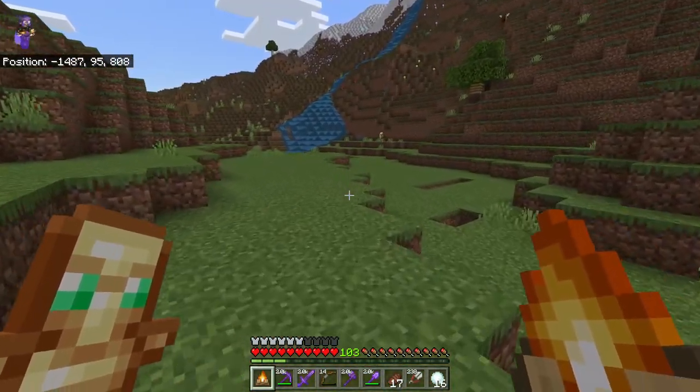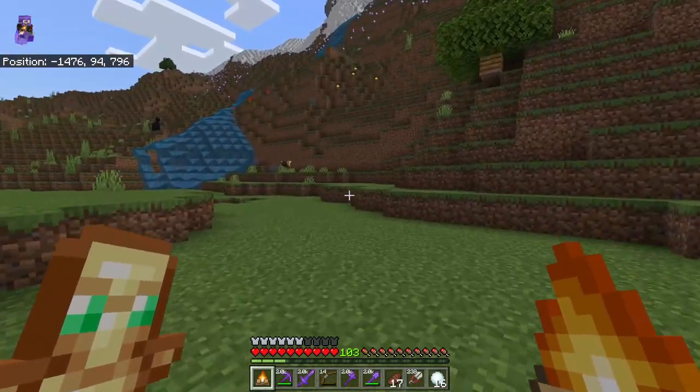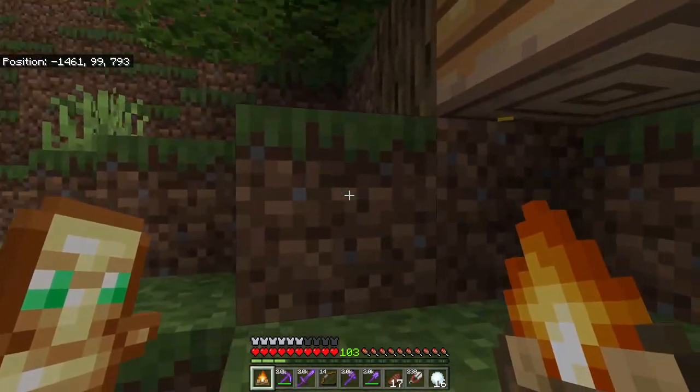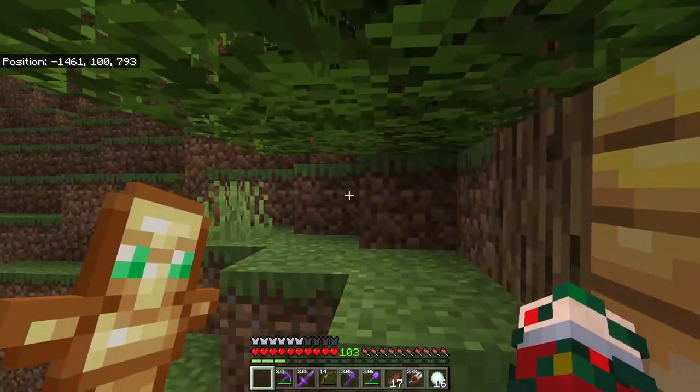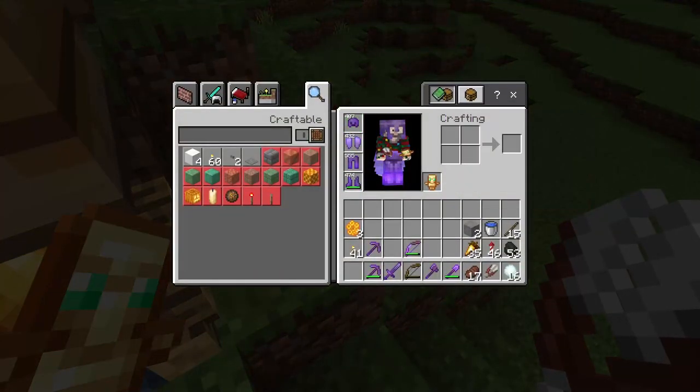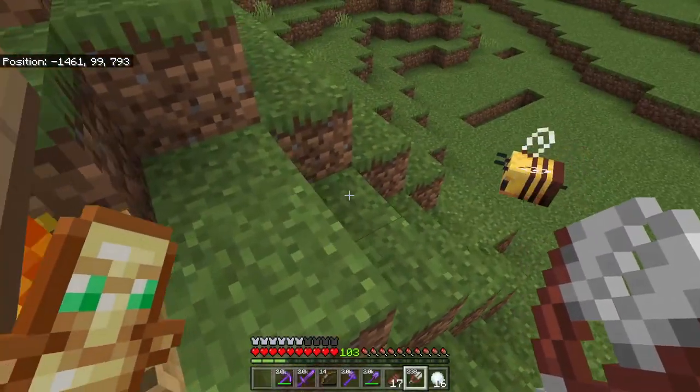The last piece we need are bees. In order to get bees, we have to find a bee's nest. Once you find one, get a campfire and stick it underneath the bee's nest — that calms the bees from the smoke. Then you can use a pair of shears to take out the honeycomb, because we need three pieces of honeycomb to make a beehive to take back to our farm.